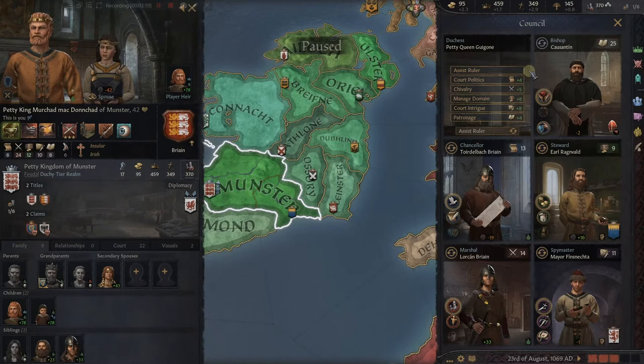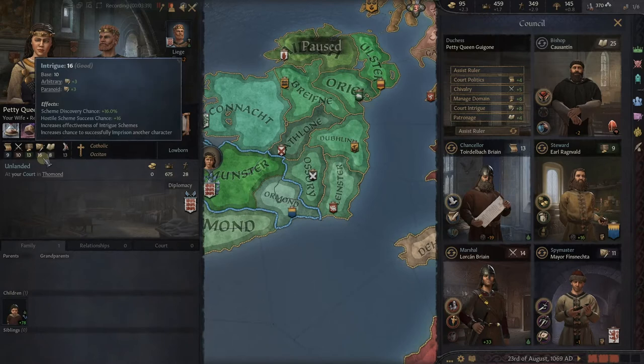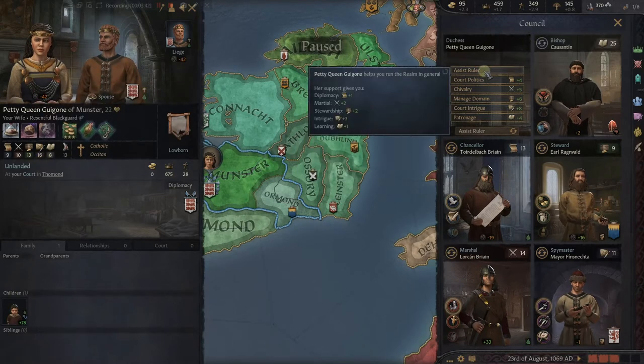You get a little bit of help everywhere. The better she is at these things, the more she will add to you. She's a 9 in diplomacy, not bad — 10 in martial, 13 in stewardship which is pretty good, but 16 in intrigue which is very good. When you look back over here you see it corresponds: diplomacy plus one, martial plus two, stewardship plus two, intrigue plus three, and learning plus one. They are based on her skills, but you're divvying them up across all five because you're picking the general Assist Ruler option.